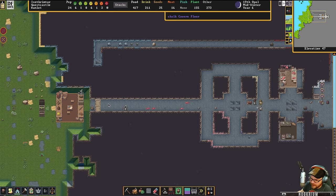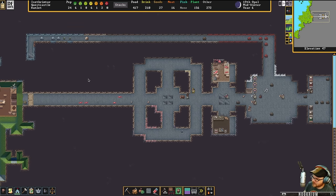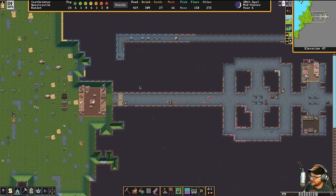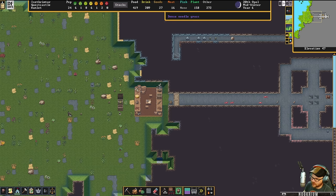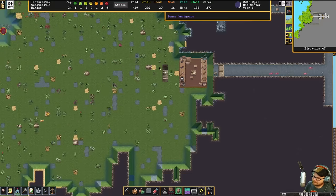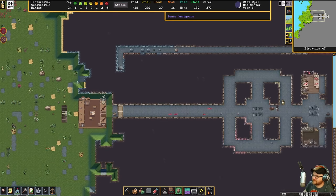The bridge technique where it slams down on people — I typically try to stay away from that, it's kind of cheesy. Just smack them with the bridge, but it is kind of fun. I'm debating: do I want to go with cheese and fun, or not? I haven't decided yet.